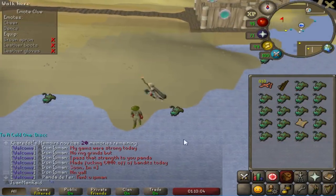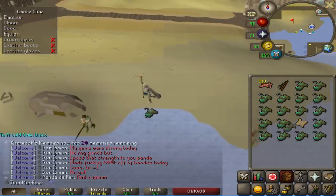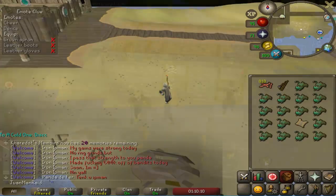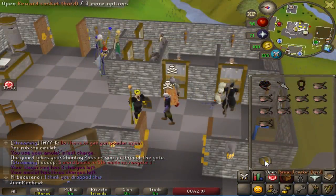One of the best things about AFK angler fishing, besides the AFK, is the Clue Scrolls - tons of Clue Scroll bottles. Abyssal Demon task - here we go boys.